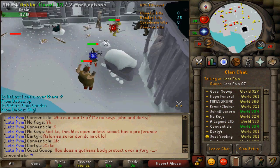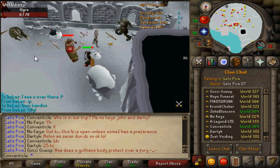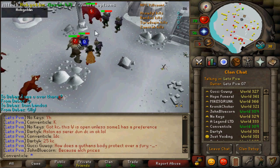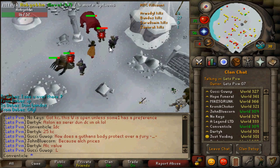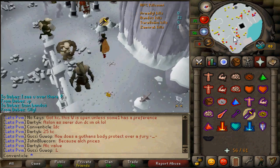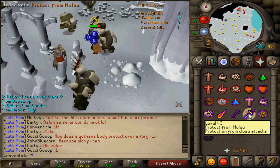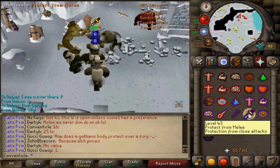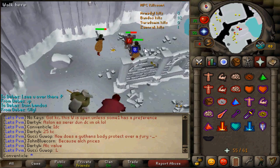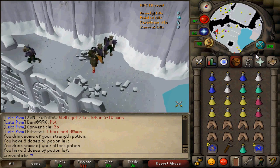I would only suggest being this far south if you have a Zamorak item like my godsword. You can kill the level 12 and 3 goblins, which is the fastest way to get kill count, or head south a bit and kill some hobgoblins. However, if you don't have a Zamorak item, head north — but when passing the orcs you have to pray melee because they will spank you pretty hard. Once you get to the hobgoblins, get your kill count there. Once you have 40 kill count, you will be able to enter the God Wars Dungeon room.